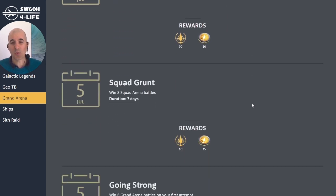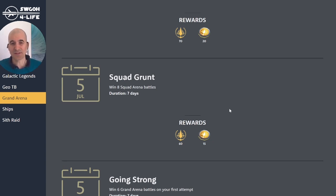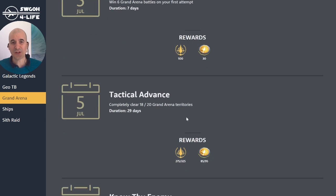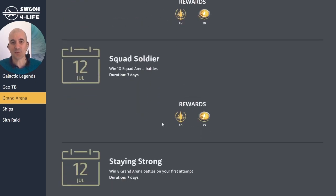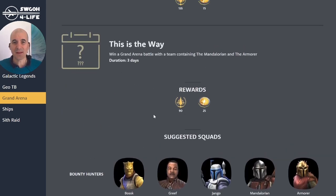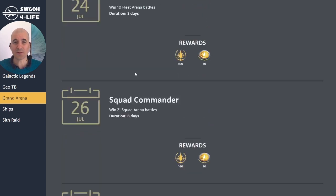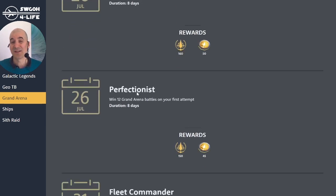At the top we've got all the generic feats we get every season that are not specific to the theme. The starting dates and rewards are projections based on historic data gathered over the past year. For feats at the bottom, we don't yet have information on when they will start — you'll find those at the bottom of my feats page. If you haven't seen my Swogger for Life tool, there will be a link in the description.